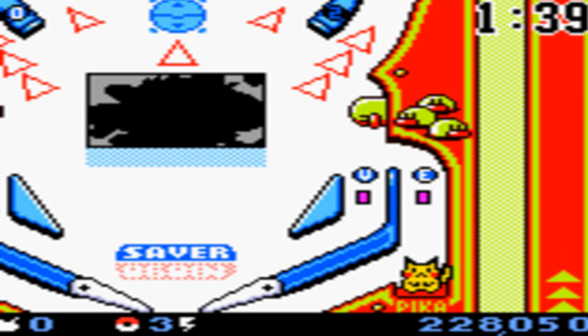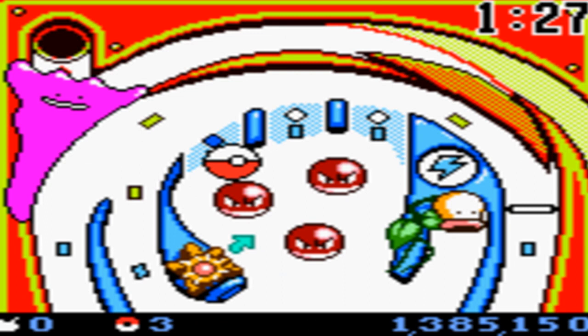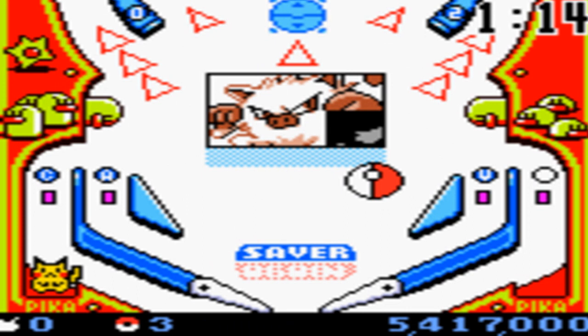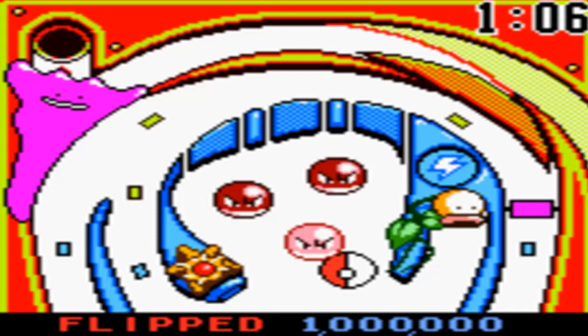I think I explained Pokemon Pinball relatively well here. The red table — I don't know, it was always viewed as the more difficult of the two tables. It's more difficult to navigate. The Voltorbs are in a bit of an awkward place as opposed to the Shelders, which are more directly upwards. On the blue table you can go straight up to the Shelders, but here you can pass right by the Voltorbs. It's not quite the same.